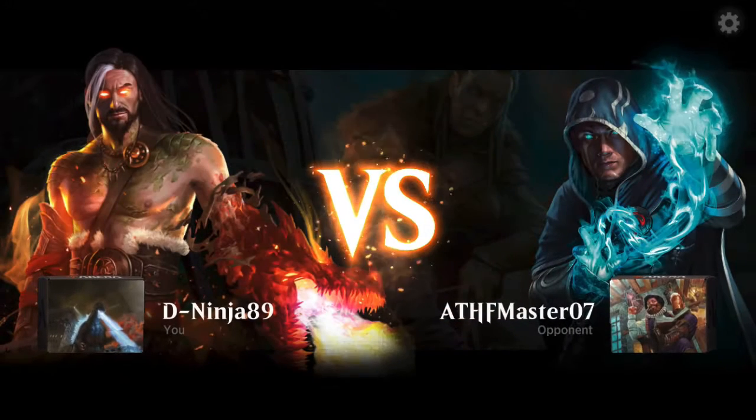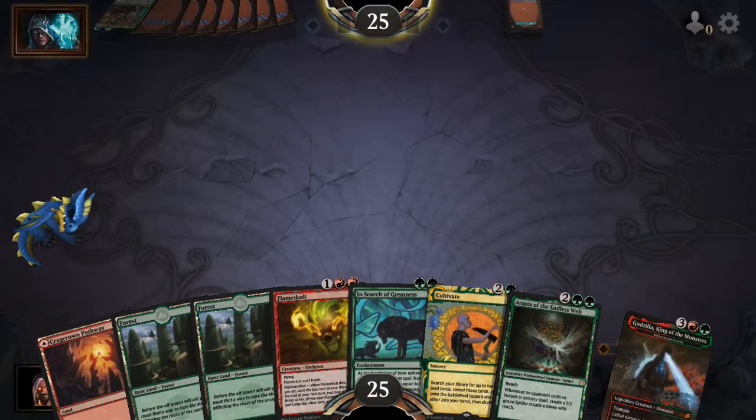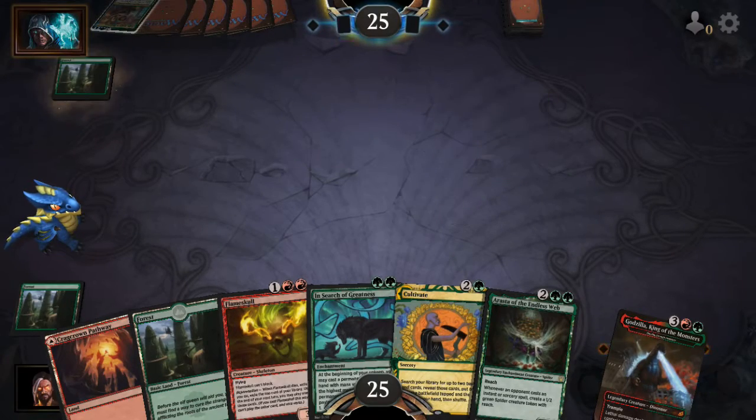Okay, here we go — Volo. We might be able to take on Volo, especially since we're going first. Let's see. Forest turn two and search — yeah, let's try that. Then Cultivate and we'll see how it goes from there.